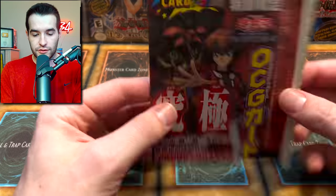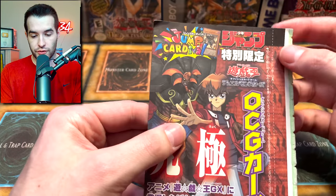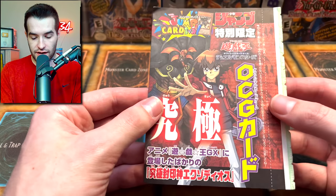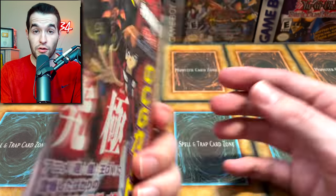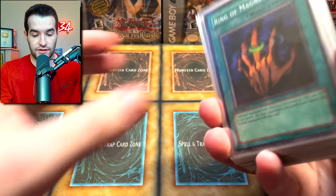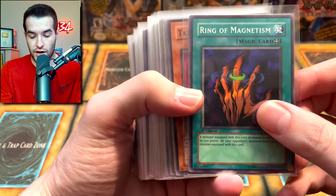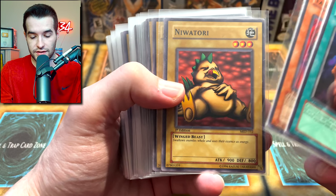We also got one of these which I think might be a promo card. Oh, it has Exodia in it! That's really cool. I kind of want to keep this sealed though — it's pretty amazing. Now we get into the commons and rares. If you don't remember, the legendary Pcanio Moth is in this set, so hopefully it will be a centered Pcanio Moth first edition we can maybe grade. Niwatori — that means chicken.